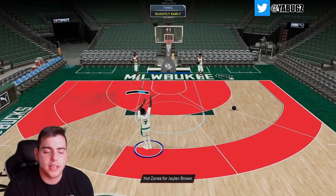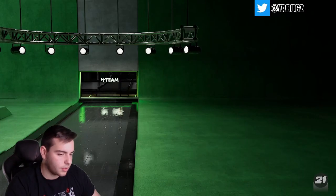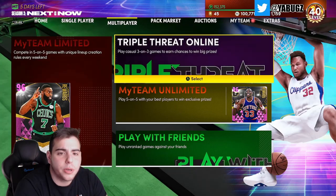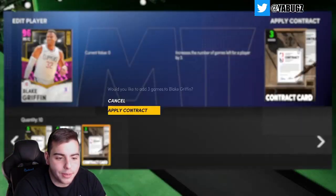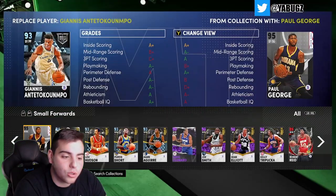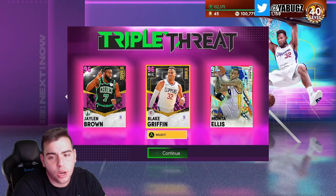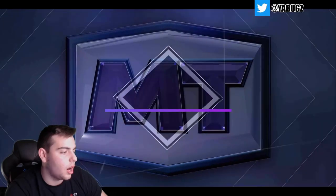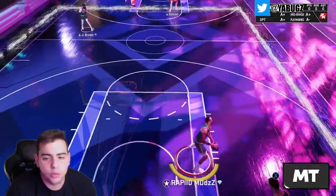Let's hop into gameplay. We're going Triple Threat Squad. We're gonna use Pink Diamond Blake, Monte Ellis, and the new man Jaylen Brown. Let's get into it. We found an opponent — it took a little while, but moment of truth, man. Jaylen Brown — the man.